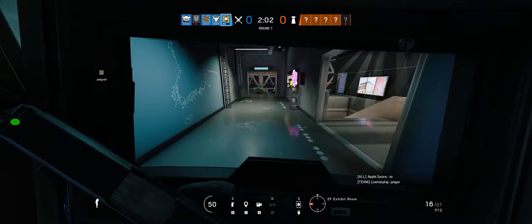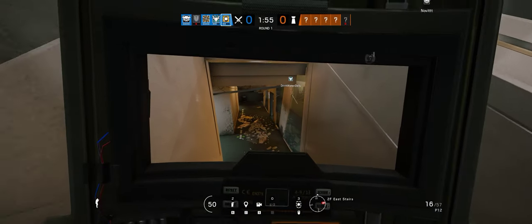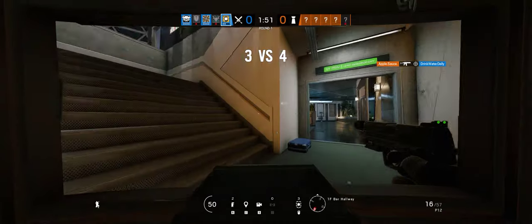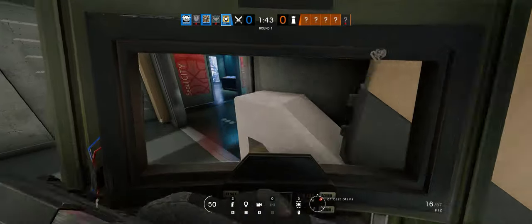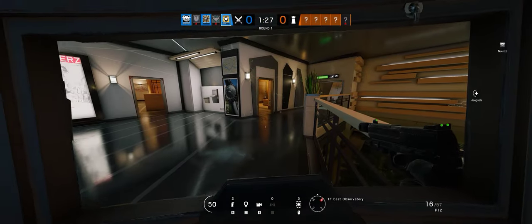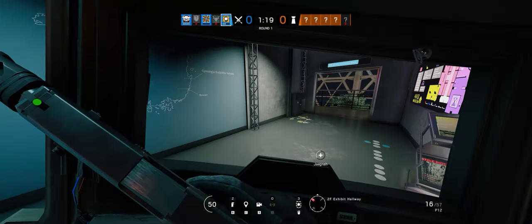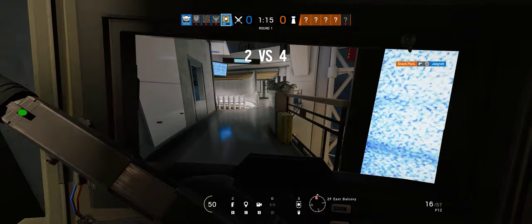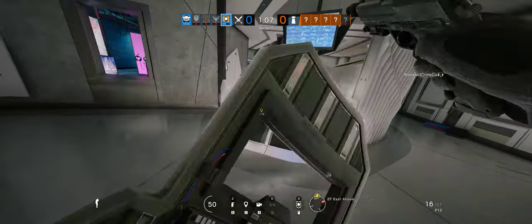But I think we gotta. I should have taken the stairs in hindsight. That's all the way around the left. I think Cav is near me, or under me. Cav is down there. There she is.